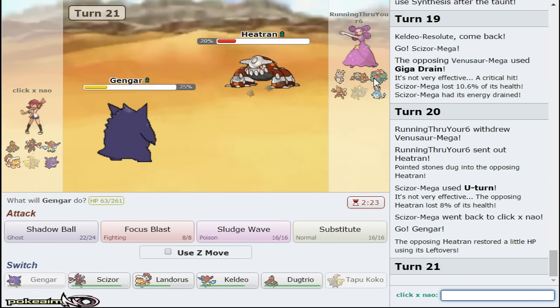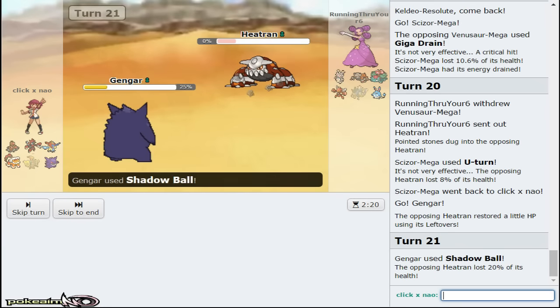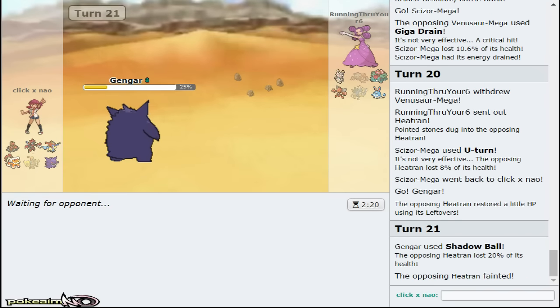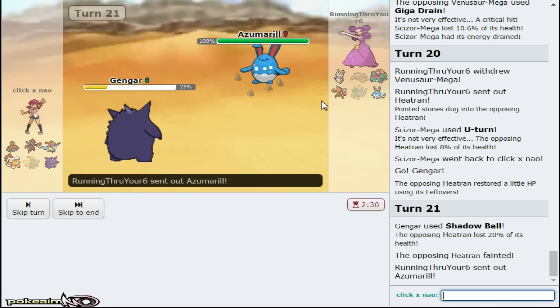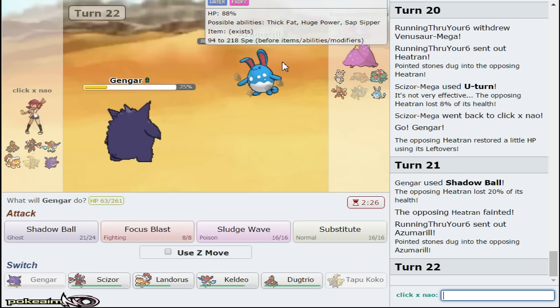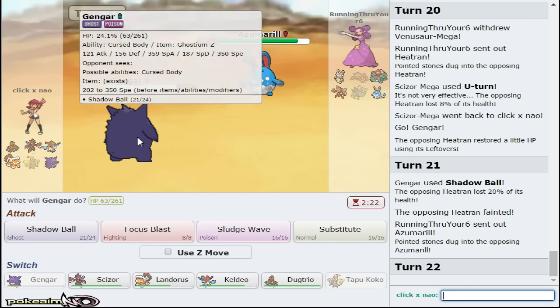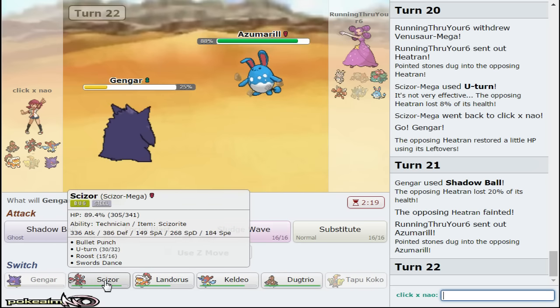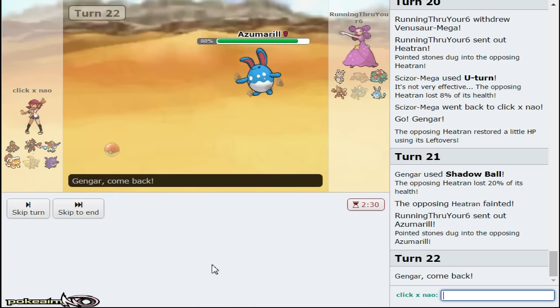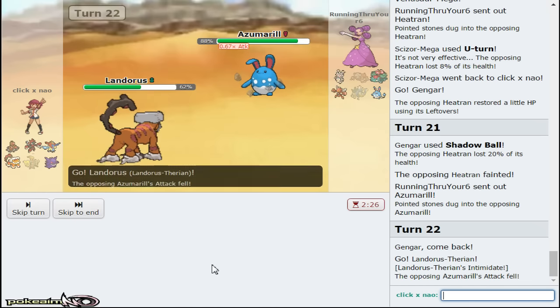Giga Drain is coming out, so we go Scizor. Scizor takes Giga Drain and HP Fire. It doesn't give Venusaur enough recovery, and I can recover later versus the opposing Scizor, so we go for U-turn to keep the momentum and bring in Gengar to click Shadow Ball. Heatran goes down to it - Venusaur is in range of Hydro Pump or Scald. Heat Tran goes down and now SD Scizor wins the game.